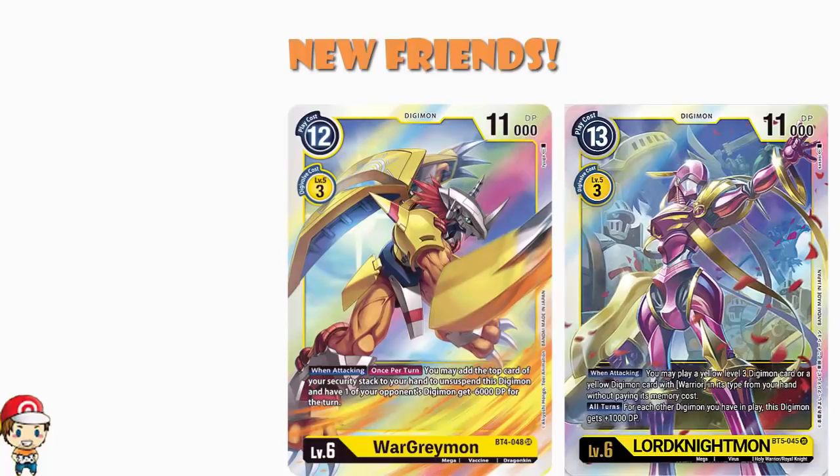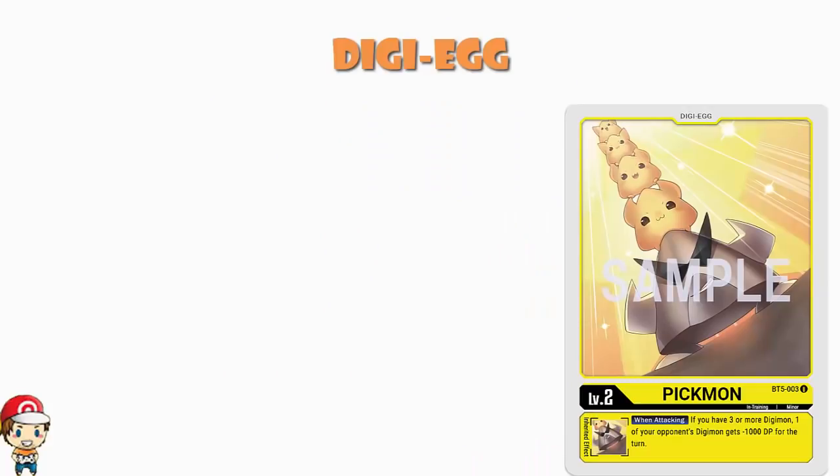If we start off having a look at the Digitama, we have what we end up having so often here, which is a 4-1 split. Because you are allowed 5 in total, but you're only allowed 4 of any single Digitama. The 4 here just so happens to be Pikmon. When you attack, if you have 3 or more Digimon, one of your opponent's Digimon loses 1000 power for the turn. We see this in Yellow all the time — this is like the special skill of Yellow: the ability to lower power as you go and delete Digimon without actually having to attack. It's not the last time we're going to see that in this particular deck.